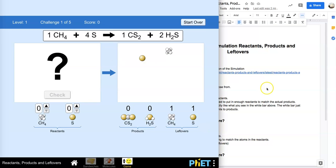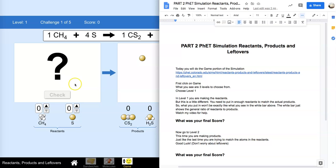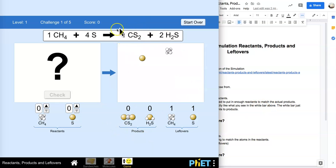All right, so in level one we're going to be making the reactants. We're going to be using these reactants, but this is a little different than when we were making sandwiches. You need to put in enough reactants to match the actual products. So these are the actual products at the top. We need to end up with at least one CS2 and two H2S. Okay, we need to find those.